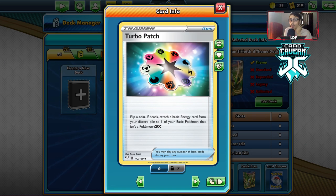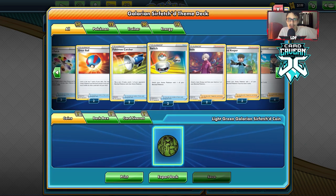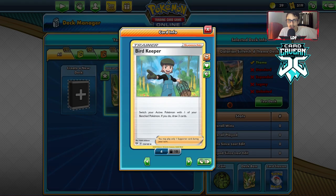Turbo Patch can also be used to power up basics like Farfetch'd, Passimian, or Stonjourner. It doesn't have a coin flip drawback and there are only two copies — I wish this deck had four, but it's fine. We also get Great Ball and Catcher, which are pretty simple staples.